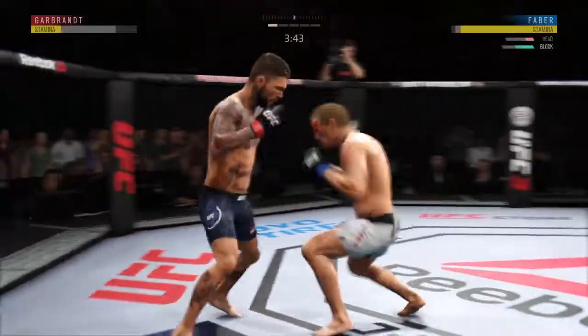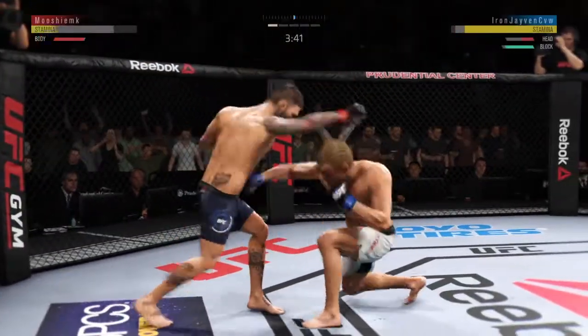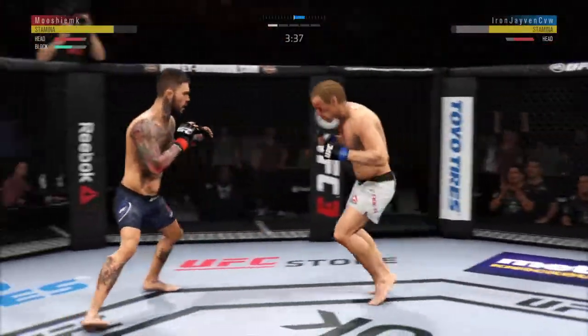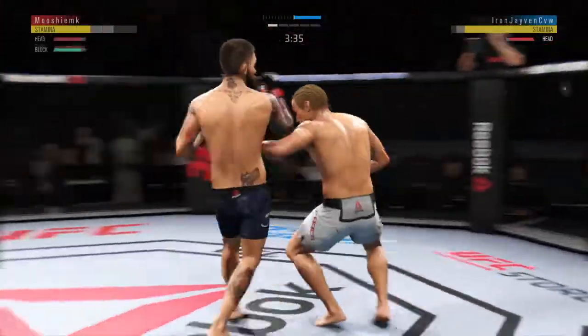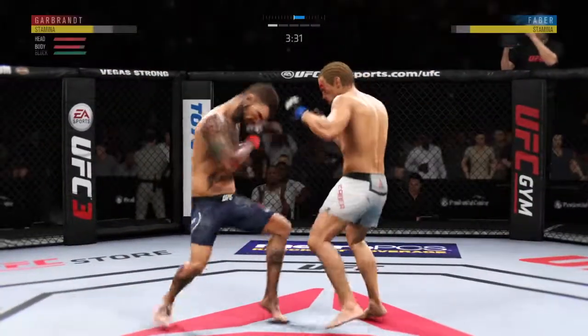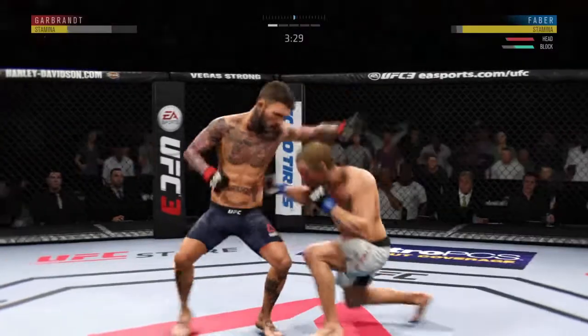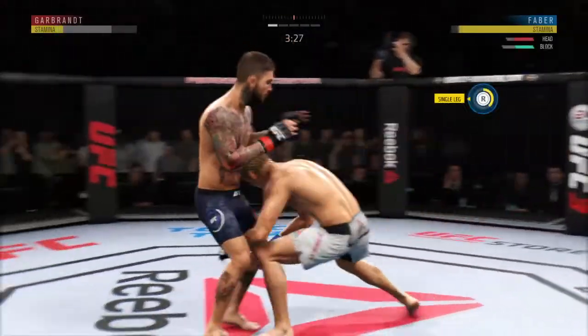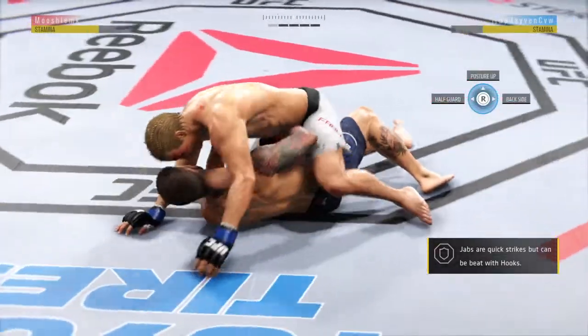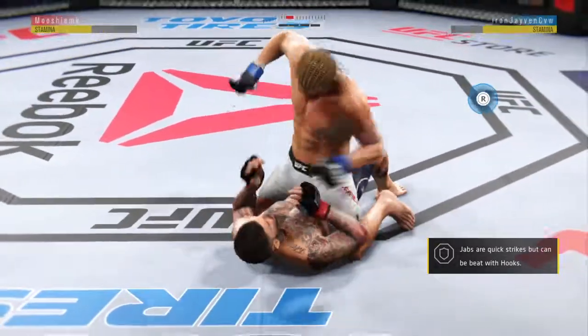Faber's cut is getting worse. The cut man is shopping at the pit to get in there — doesn't have to wait for the break between rounds. Look how light he is on his feet. Front kick to the body is there, nice job by Garbrandt. He lands another strike to the body, really starting to connect on a lot of shots to the midsection. These will take their toll as this fight goes into the later rounds.